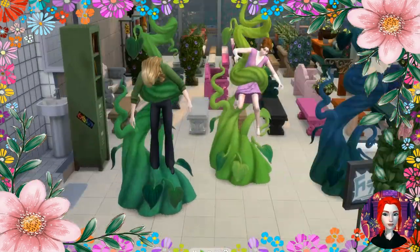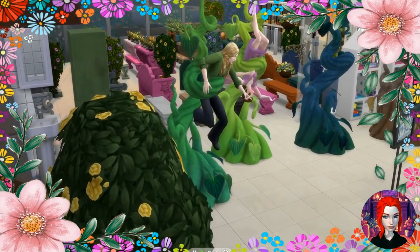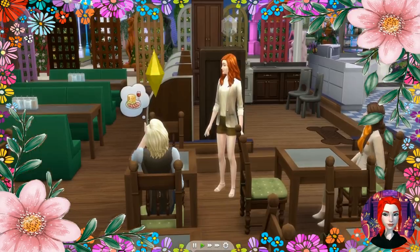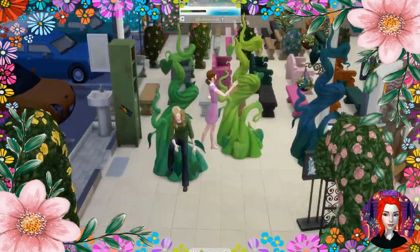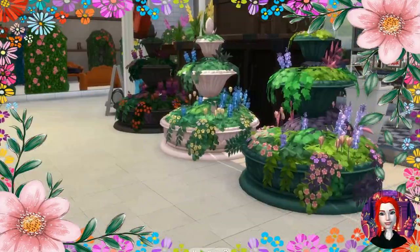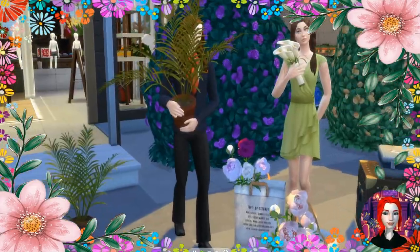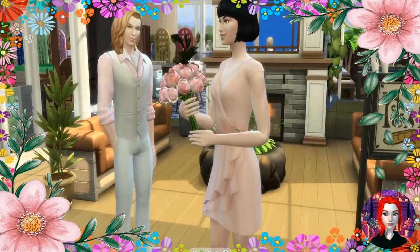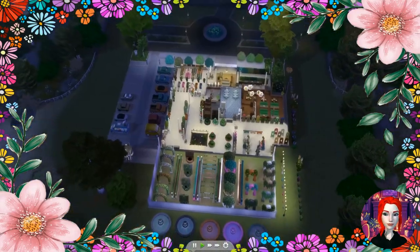Two sims break into the spellcasters section of the shop — it said beware, but they'll probably survive. They're back in there again and get banned from the store. In the end: she got the white calla lilies, one sim got a plant, another got little red flowers and some daisies, and he did find the peonies.